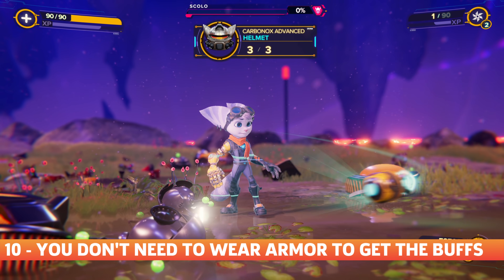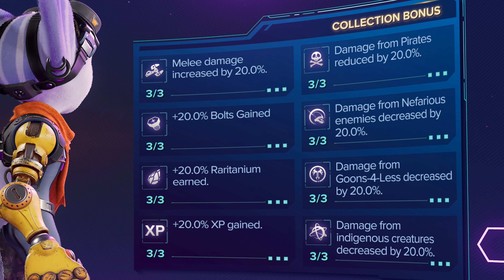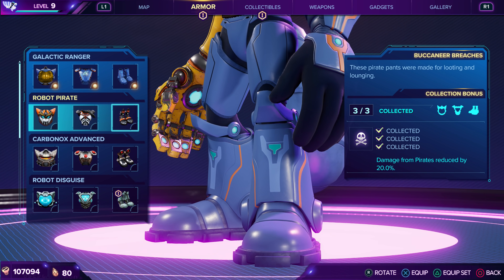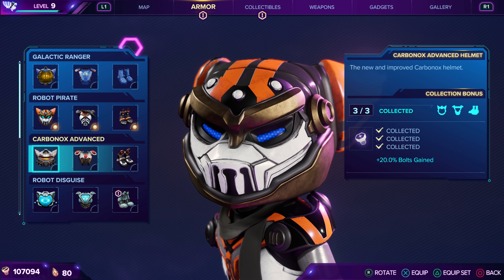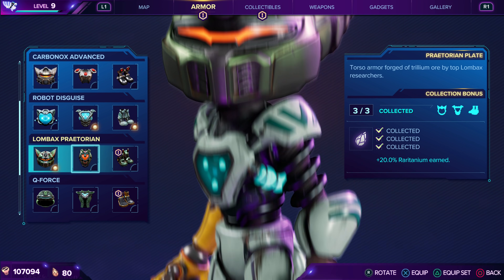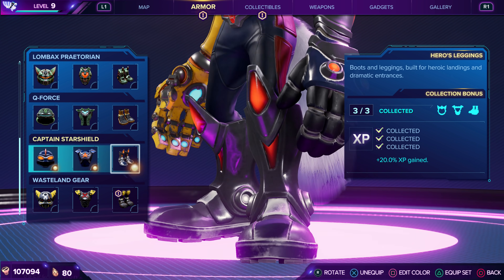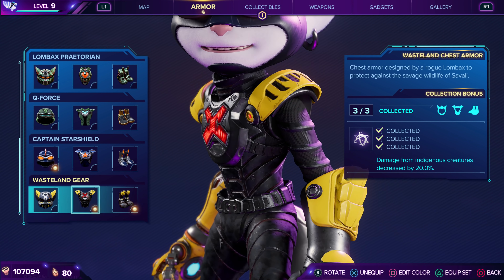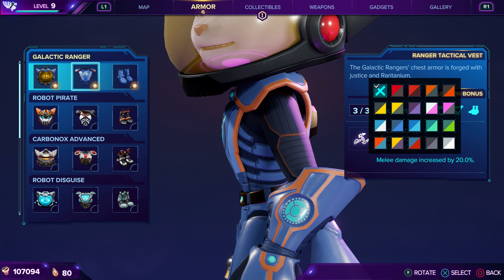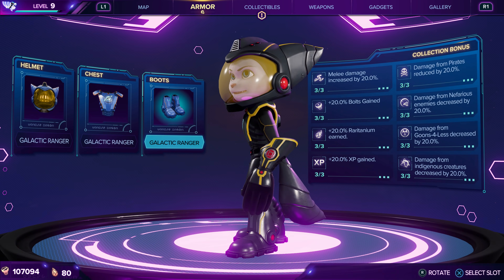Another collectible you'll get are armor pieces that you can equip onto Ratchet and Rivet. As you steadily gather pieces, you'll notice that each armor set offers a special buff, such as increasing your melee damage or reducing damage from pirates. Something you might not realize is that you don't actually need to wear any of the armor pieces to reap the benefits of these buffs — they're all automatically applied to you, so you don't have to worry about changing out armor suits during specific instances. Essentially, armor is entirely cosmetic, but you should prioritize collecting them all because those buffs will come in handy the further along you get. You can also edit the color of any armor piece as soon as you equip it by pressing square and selecting from the various palette options.